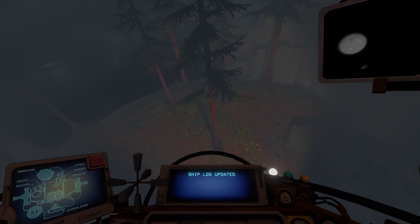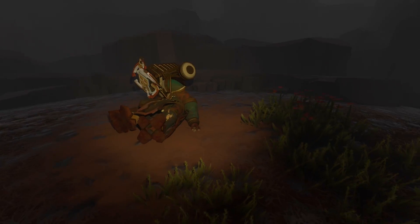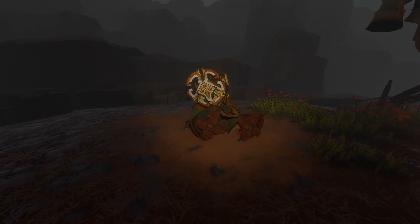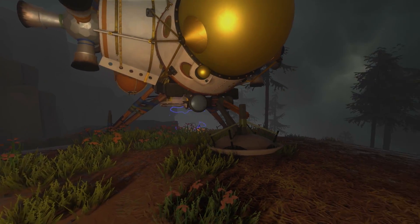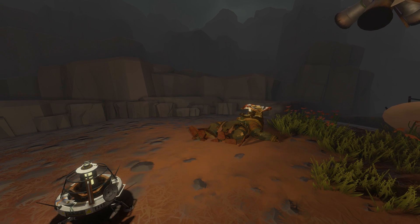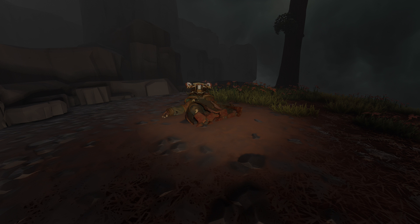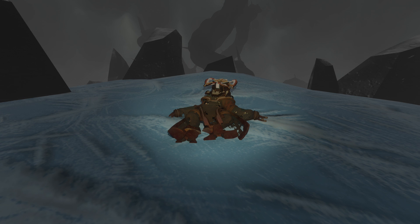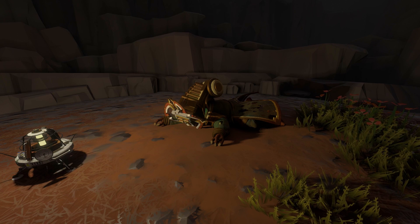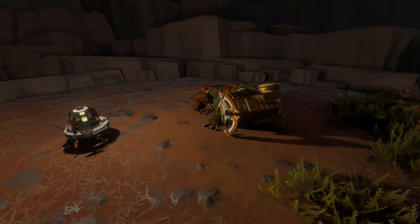But once we're down, one of the first things you will notice is a Nomai skeleton lying right near the North Pole. Most of you probably know this too — this is actually Solanum's skeleton, a possible version of her that died from the ghost matter explosion when she landed. Visiting every planet's version of the quantum moon will reveal that there's a version of her on each one that did the same. From Ash Twin to Dark Bramble, we will find this skeleton on the North Pole. And if we turn around, it'll even change to a different possible version of her skeleton, meaning each planet has multiple possible versions on which Solanum dies.